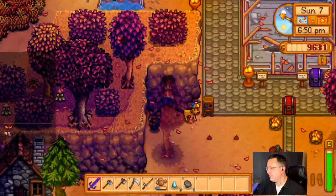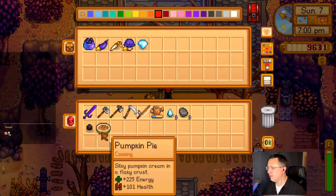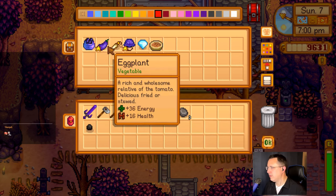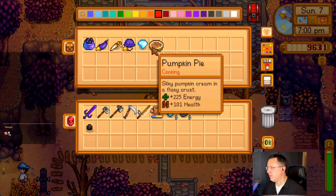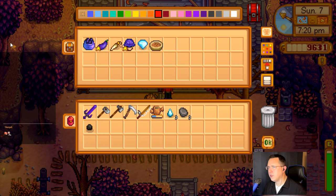I spent a lot of the day just trying to sort out what I had and didn't have. I am attempting to catch something for the Grange display. I got some sea cucumbers. That's not terrible. I got a really nice fish for the Grange display. Unless you can get iridium quality eggs, I have a feeling the rabbit's foot is going to be the best product we can get for the animal product category.